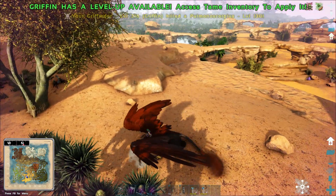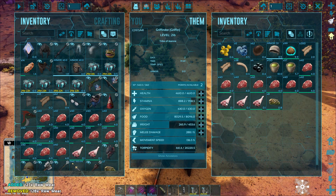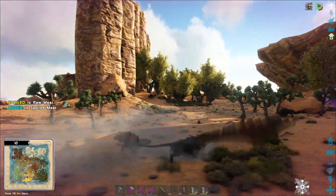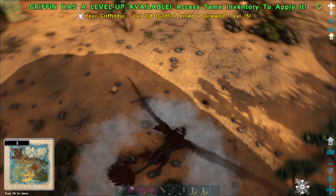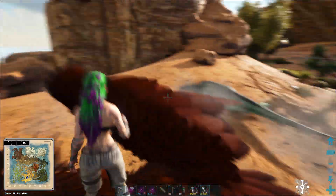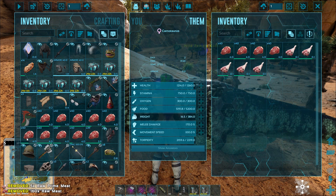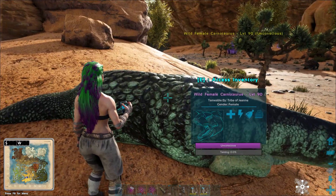I got quite a lot of meat — I'm going to feed it to the tame. Why is it attacking me from behind? That's so unfair — I'm going to attack you from up. I'm going to feed this bad boy some prime meat because prime meat is always better. Any meat I can come across works, since I have a lot of it — any meat is good meat.